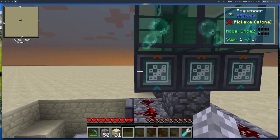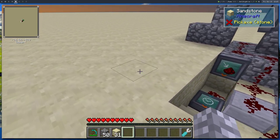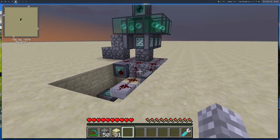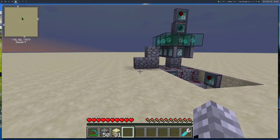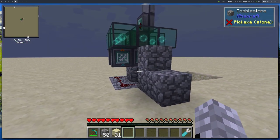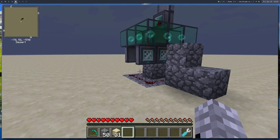Place down the redstone so the charging and firing signals reach the sequencers. They're stepping — they're firing. That should be it. Let's try right away and put a pearl in. I'll cable this up.